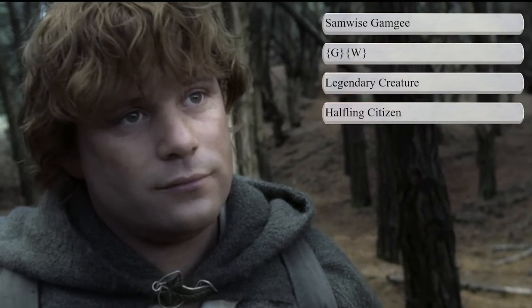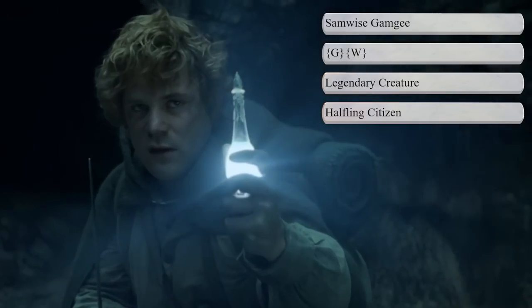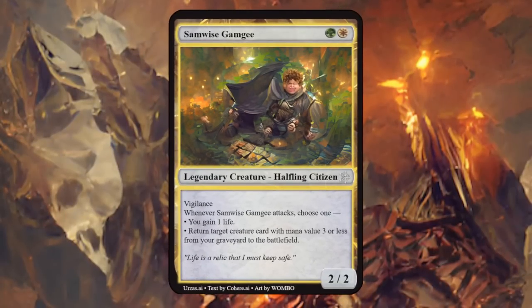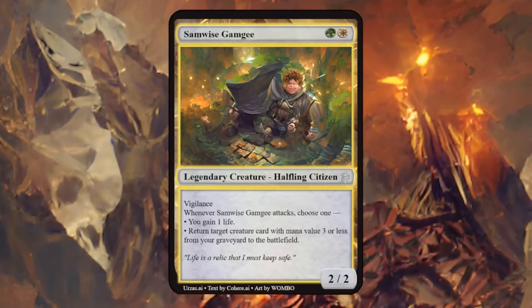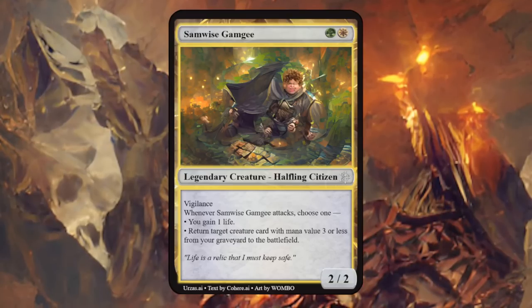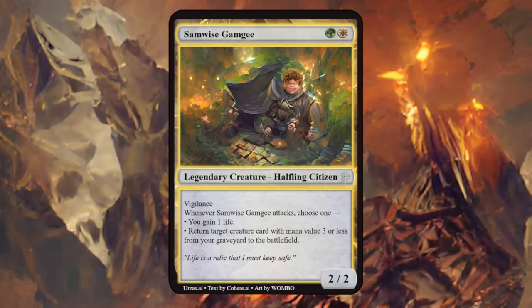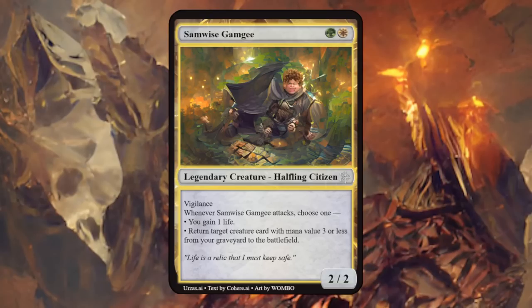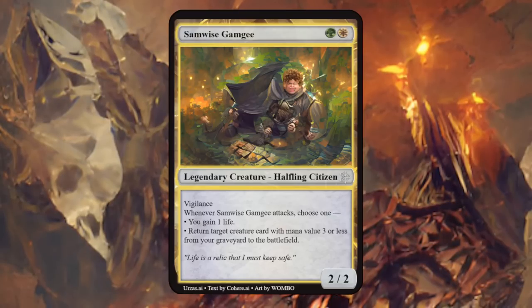Next up we have Sam, Frodo's gardener and best friend, who proved himself to be the most loyal of the Fellowship and played a critical role in protecting Frodo and destroying the One Ring — made him a green-white halfling citizen. Sam is a 2/2 with vigilance, and whenever Sam attacks, choose one: you either gain one life, or return target creature card with mana value 3 or less from your graveyard to the battlefield. I love everything about this card — the art, the flavor text 'Life is a relic that I must keep safe,' vigilance fitting his watchfulness over Frodo, and being able to get Frodo back from the graveyard when he attacks. This card is just perfection.